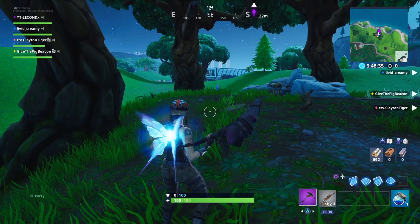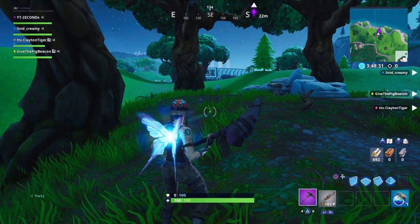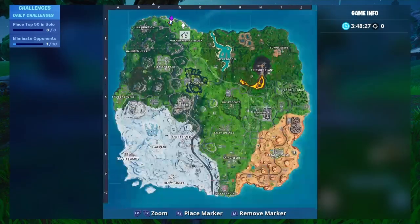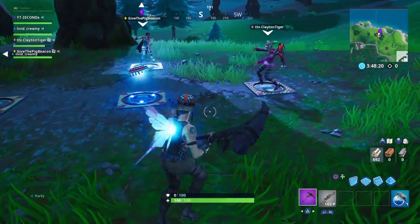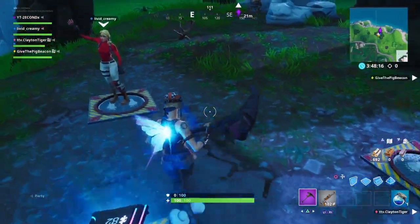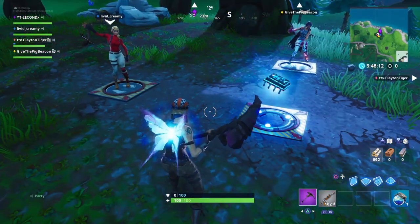Alright you guys, 4-byte challenge number 82, which is accessible by solving the pressure plate puzzle northwest of the block. Just so you guys can see exactly where I am on the map — all the way over here north, northwest — you can see the block is right here, so it's diagonally northwest of the block. You'll find these three pressure plates over here, and you're going to need a full squad for this, or go into random squad fill and hopefully your teammates will help you out.